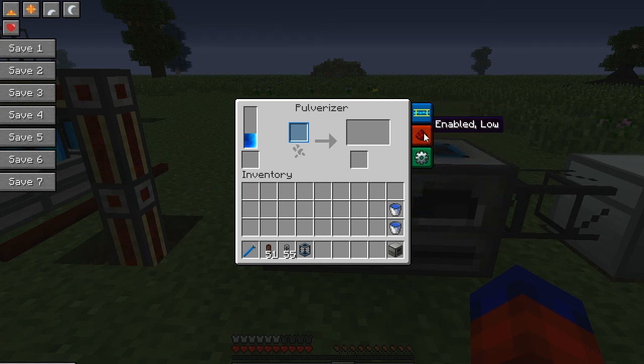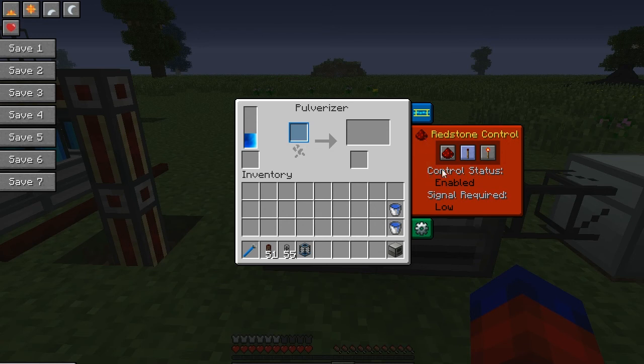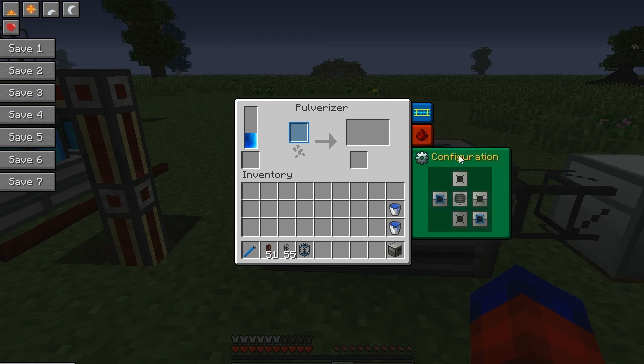The next part of the UI is redstone control. You can shut redstone signal control off completely, meaning the machine always runs. You can set it to enabled but low, meaning it runs without a redstone signal but a signal will turn it off. Or high, meaning it requires an active redstone signal to run. For now we'll leave this at low, and look at what's possibly the coolest part — the side configuration.